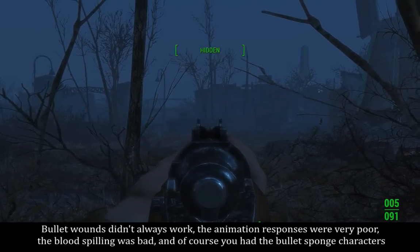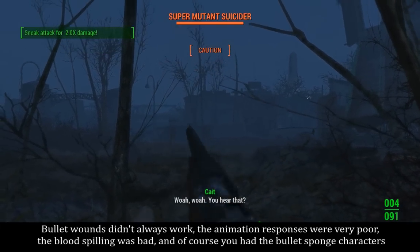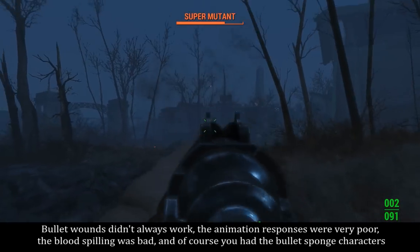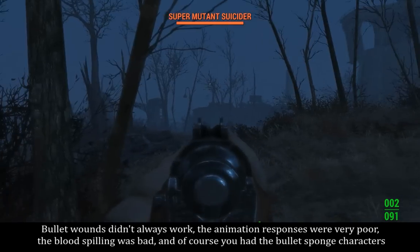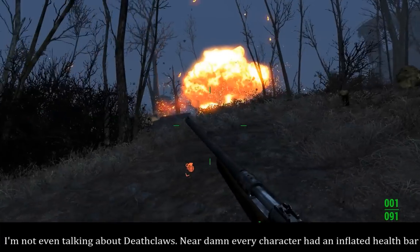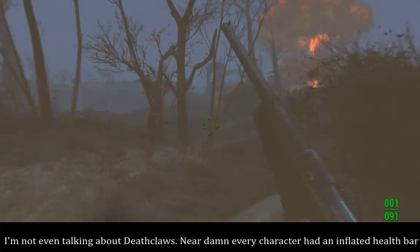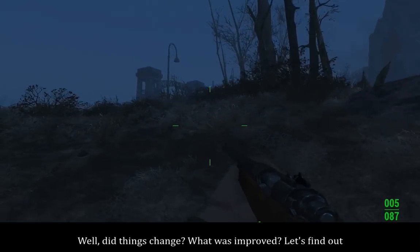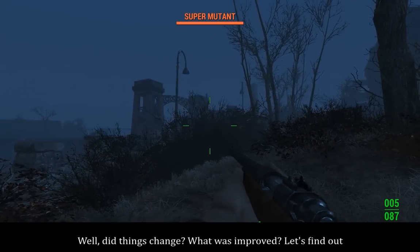Bullet wounds didn't always work. The animation responses were very poor. The blood spitting was bad. And of course you had the bullet sponge characters — I'm not even talking about deathclaws. Nearly every character had an inflated health bar. So, did things change? What was improved? Let's find out.